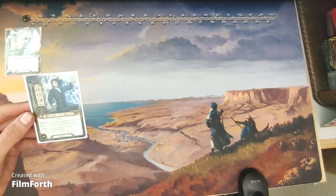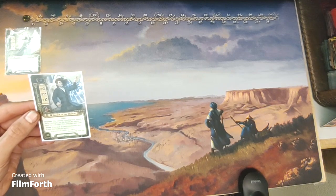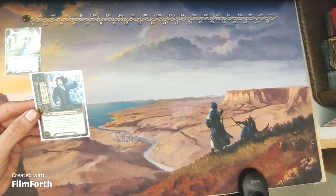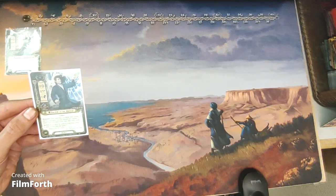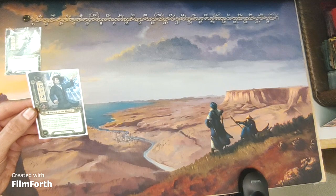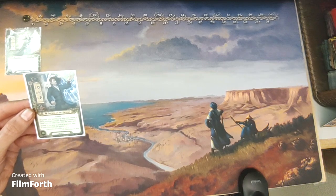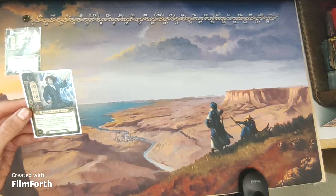The next hero is Galdor of the Havens. He's a nine-threat lore hero with two willpower, two attack, one defense, and four hit points. Noldor. Response: after drawing your setup hand, instead of taking a mulligan, you may discard any number of cards from your hand, then draw that many cards. Action: if you have no cards in your hand, draw six cards. Limit once per game.